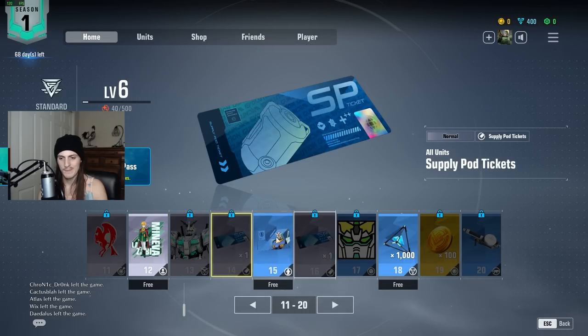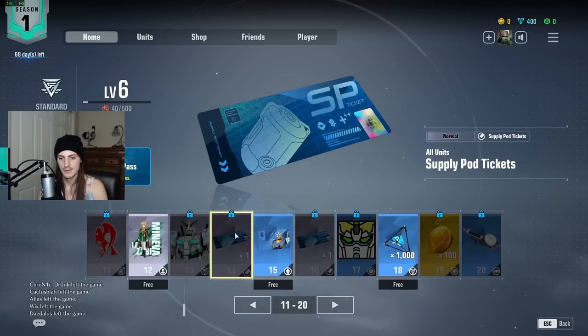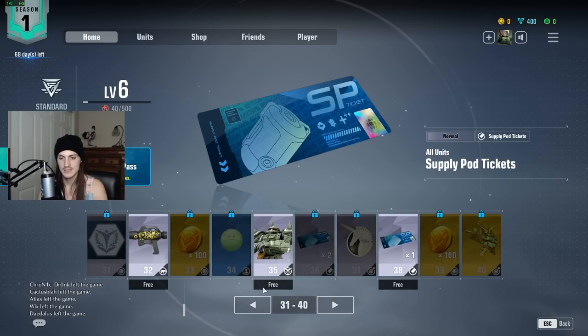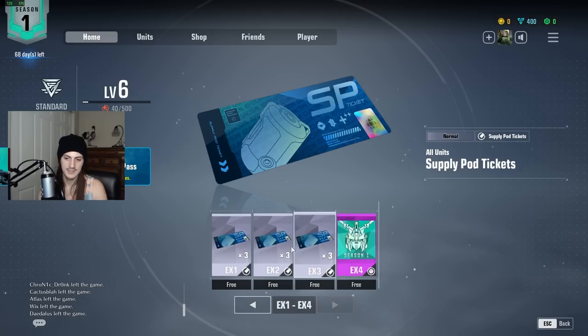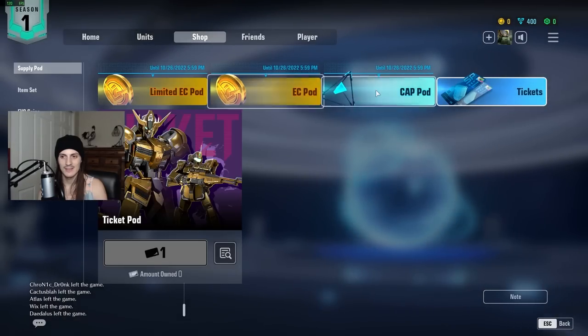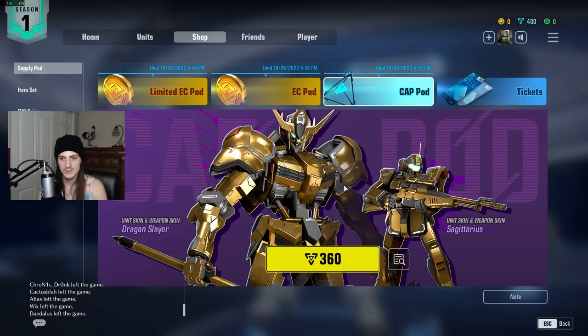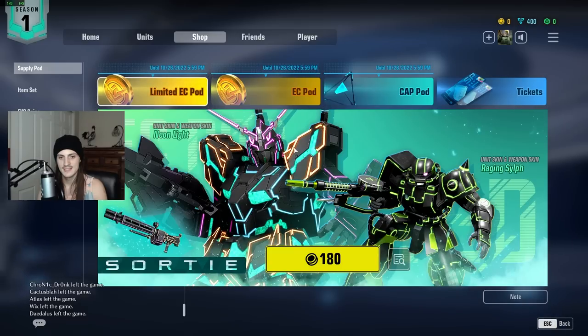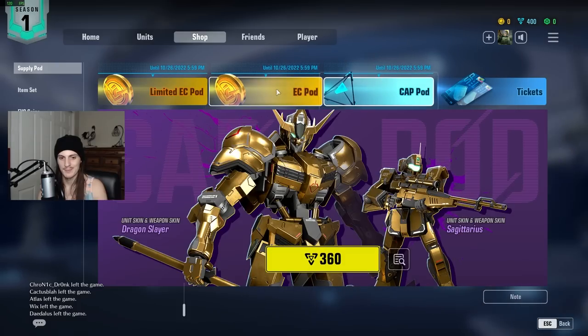There are more icons, a Unicorn skin — not too crazy. But we're also getting these supply pod tickets, and counting them all up, we're getting twenty-three supply pods total from the regular pass. That's really convenient because I kind of also looked at the stuff in the shop and thought these golden skins, neon light skins, and gun skins were going to be exclusively obtainable through paid EvoCoin pods or capital pods — but that's not the case.